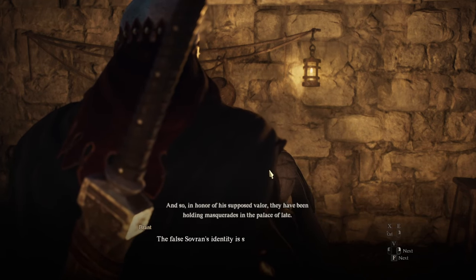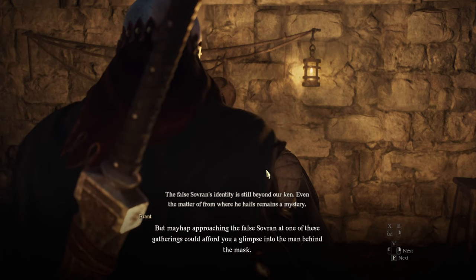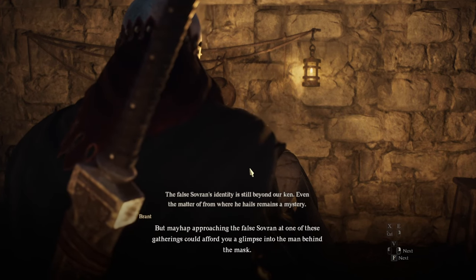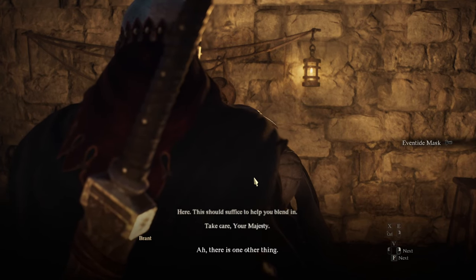You can choose this option when you talk with Brent and finish the dialogue — it's more like a monologue. After that, he will give you a mask once you finish talking with him.